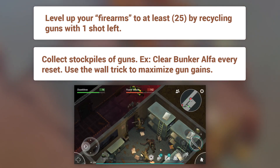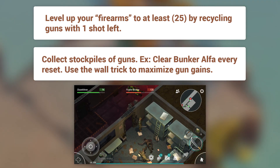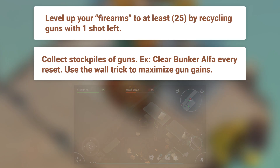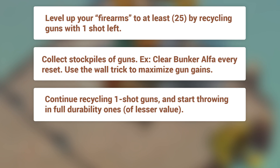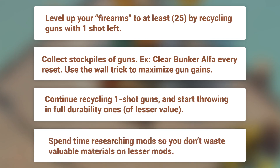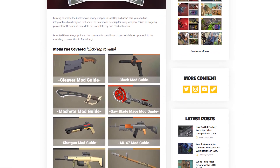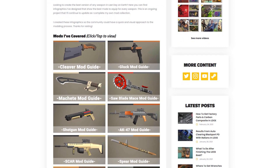The second tip is to go into any situation in Last Day on Earth with the mindset of: can I use a melee weapon instead of a gun here? Learning how to wall trick is going to be essential. As you recycle full durability guns, you're also going to want to continue recycling one-shot guns, and prioritize recycling full durability, lesser value guns. So if you've got a VSS and a Glock, you're obviously going to want to recycle the Glock instead of the VSS. Last but not least, plan out your modding process — you don't want to invest these rare materials into mods you're eventually going to discard, as that will just make this grind even longer.